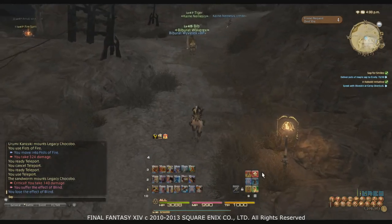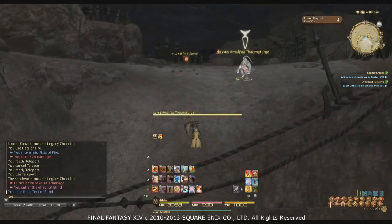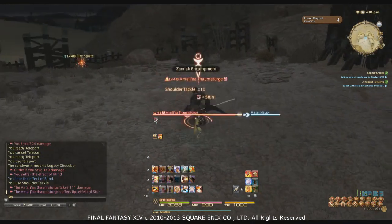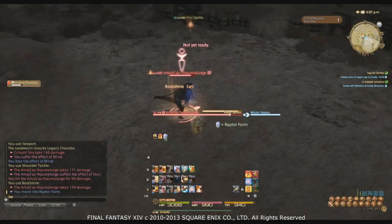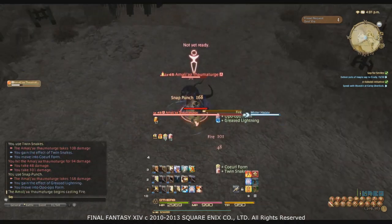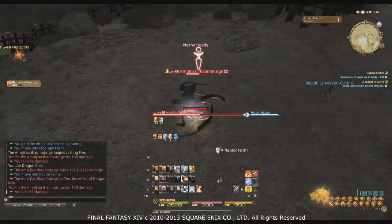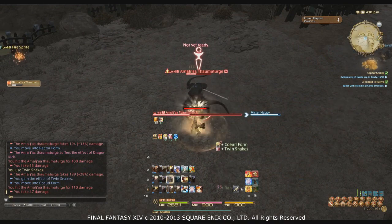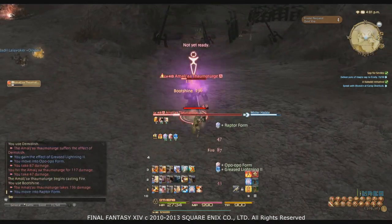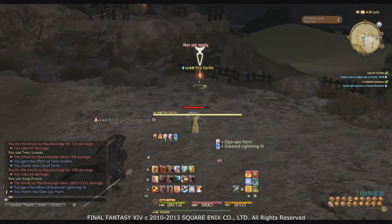Hey guys, Mr. Happy here, and today I want to talk about the monk job. I've spoken about the job in a few prior videos, but I decided to do an in-depth guide. This guide will cover single target rotations, AoE rotations, how to use your cooldowns, cross-class abilities, and stats. If you haven't already, please watch my Dragon versus Monk video for a quick overview on all of the monk abilities.